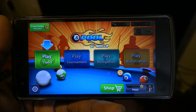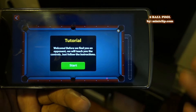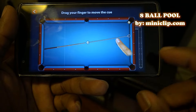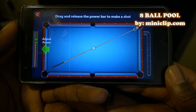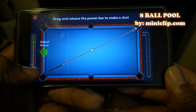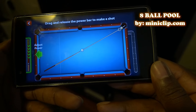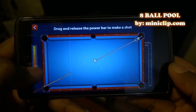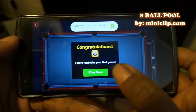The third and final game is 8 Ball Pool by Miniclip — free in the Google Play Store. Descriptions for all three games will be in the description below. I haven't played it yet, so we're going through the tutorial. Basically you drag your finger to the cue — there's a power meter you can adjust. You swipe it down and drag and release the power bar to make a shot. Sorry about that, I wasn't holding it correctly. So you drag and release — beautiful.